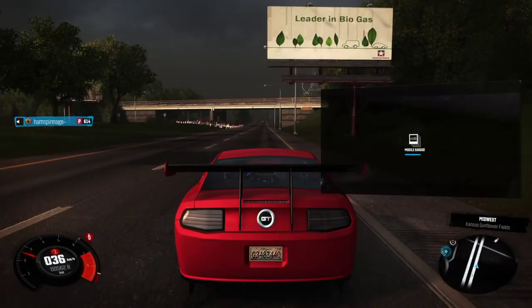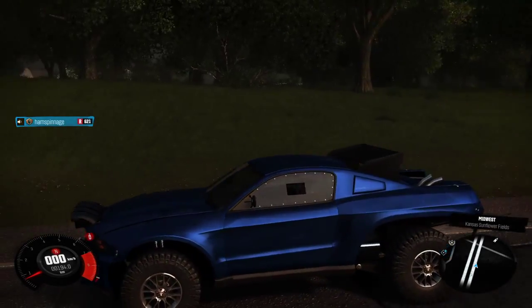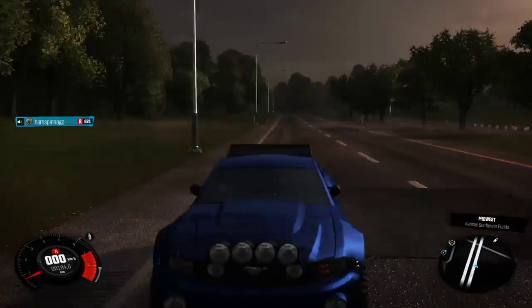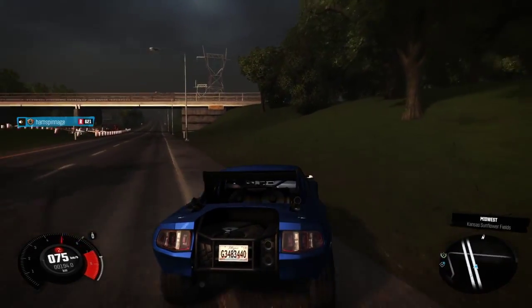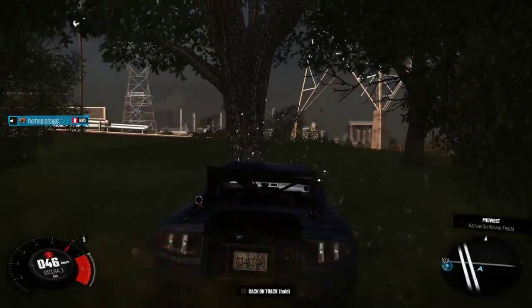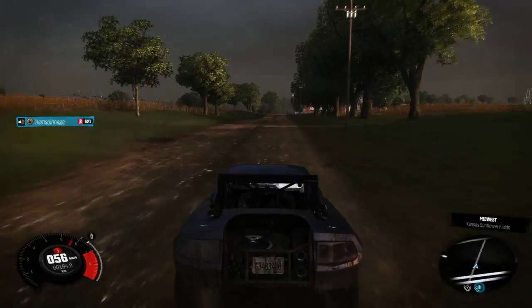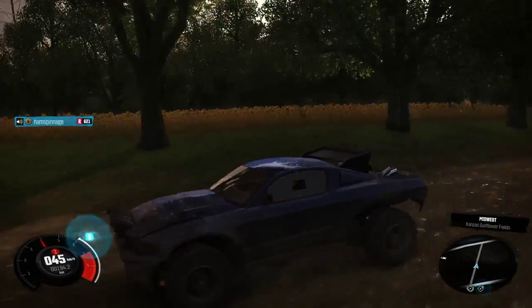Moving on to the next car on the list, which is the RAID spec of the Ford Mustang GT 2011. The street spec was the one in episode 1, where I was getting into cop chases. So yeah, this is the RAID one. I like it — obviously this is meant for going off road. This is ideal for going off road and tracks like these. I really enjoy using this car. I went for the dark blue on this, and yeah, I really like it.